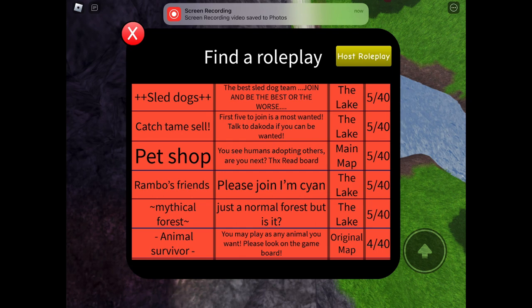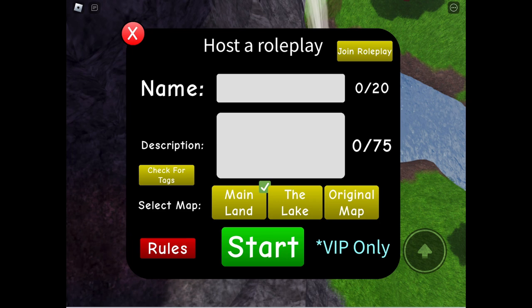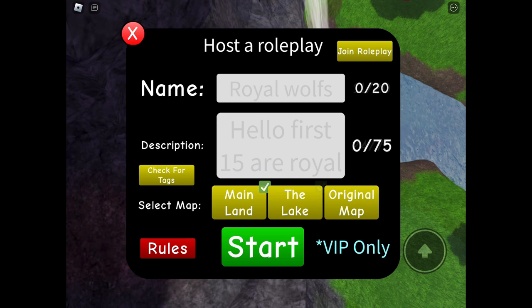So let's go back to the roleplay page. At the top right corner of your screen there should be a button that says 'Host Roleplay.' After clicking this, there should be a page that looks like this. Now you can write down the name of the roleplay and the description. After this, go to the bottom of the page and right next to the part that says 'VIP only,' there should be a button that says 'Start.'